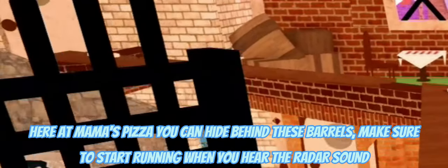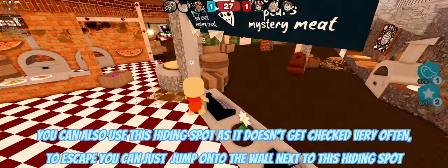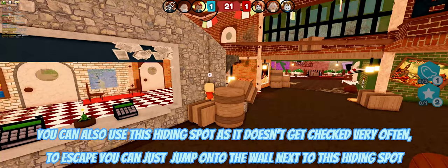Here at Mama's Pizza you can hide behind these barrels. Make sure to start running when you hear the radar sound. You can also use this hiding spot as it doesn't get checked very often. To escape you can just jump onto the wall next to this hiding spot.